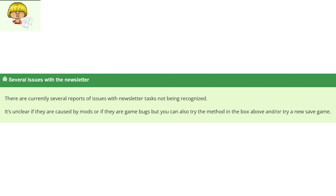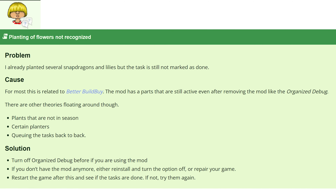Another issue is that planting a flower — specifically a lily and a snap dragon — isn't being recognized as done. For most people, this is related to the Better Build Buy mod, which has parts like organized debug that remain active even after removing the mod. Other theories include plants not being in season or queuing tasks back to back. The solution is to turn off organized debug before playing; if you no longer have the mod, reinstall it to turn the option off or simply repair your game, then restart and retry the tasks.